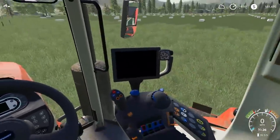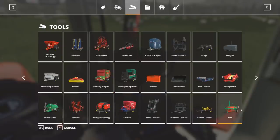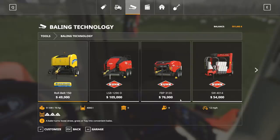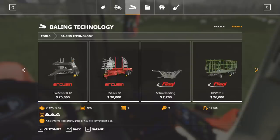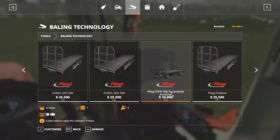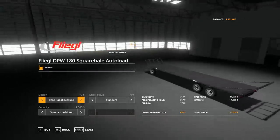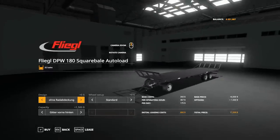Let's turn this jam off now. Alright, so we hop on over to the shop and go into the baling section. There is a mod — link is in the description down below if you want to have it for you and yours. It's a Flagel DPW 180 square bale autoload.